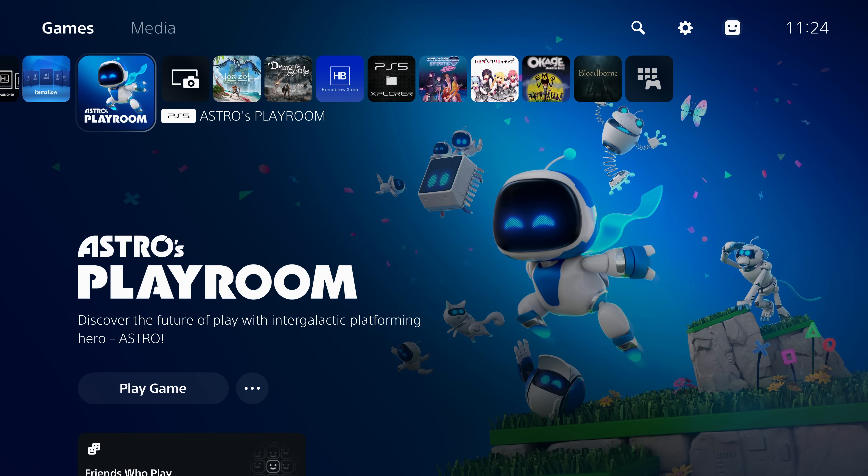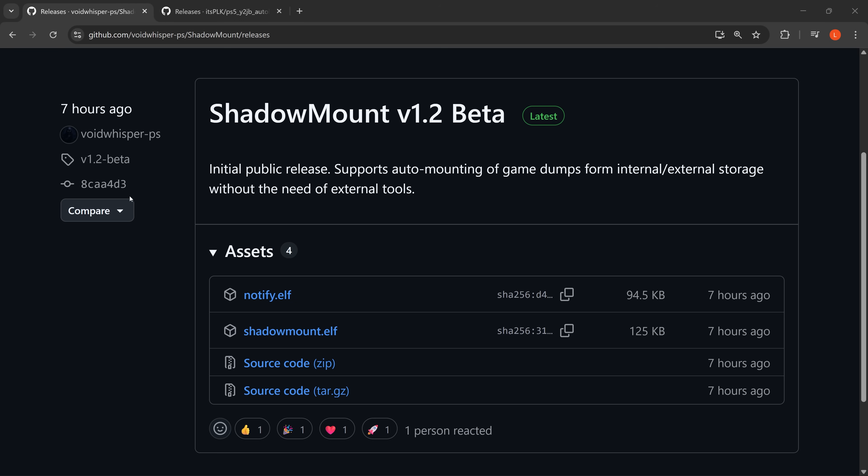Welcome back to another PS5 jailbreak tutorial. We have another improvement for being able to load your PlayStation 5 game backups — your dumped PS5 games. We covered the dump runner in a previous video, and since then we've had the dump installer as well, which further improves things. But now we have another improvement: a new project from Void Whisper called Shadow Mount version 1.2 beta, which is currently the latest version.